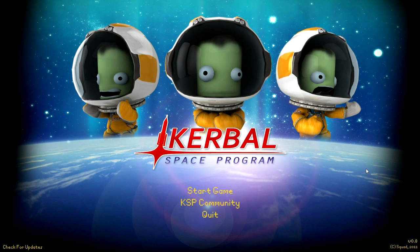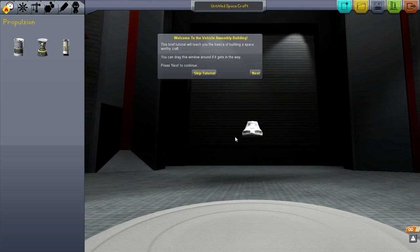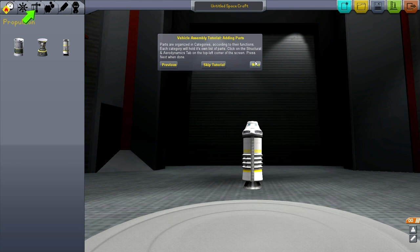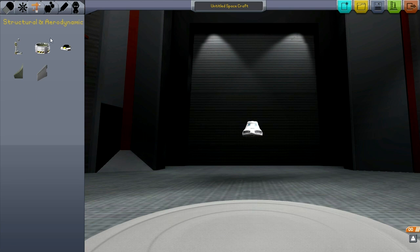Version 0.8 — let's see what improvements have been made. The base looks about the same and the vehicle assembly building looks the same, except we start off with a tutorial now. It's a very basic tutorial that tells you that you can attach things to other things. I quickly realize this tutorial is going to be tedious, so I just skip it.